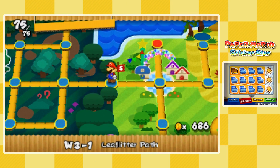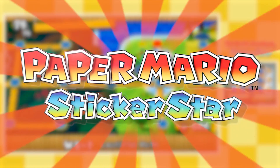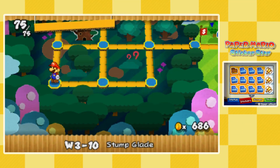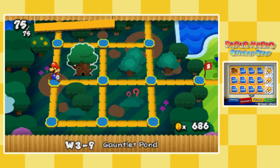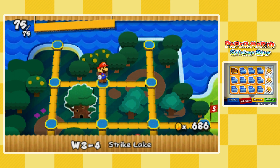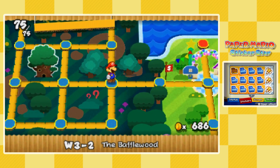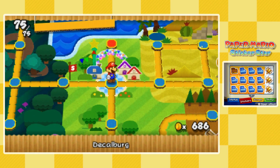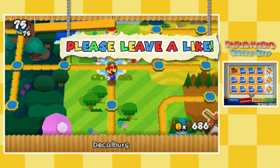Welcome back to Paper Mario Sticker Star. Last time we explored the forest — not all of it, just enough to obtain the HP One-Ups we needed. As you can see, we are now at 75 HP, which is amazing. Today we are going to be making our way to World Number Four.